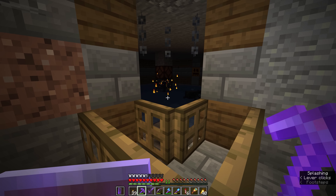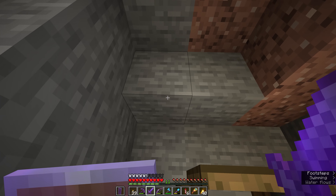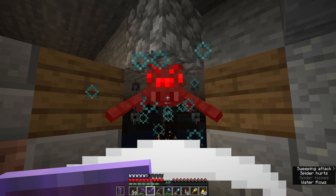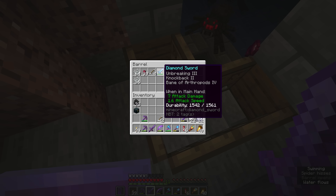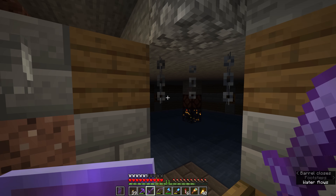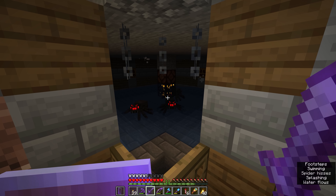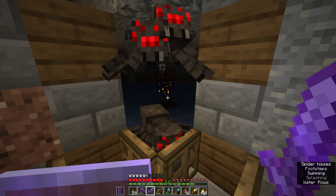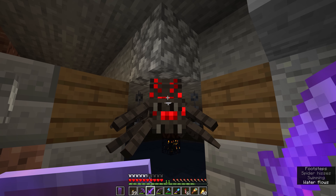Some of the other common approaches include mob spawner farms like the spider spawner, the zombie spawner further down in the world, and the cave spider spawner over at the abandoned mineshaft, which allow us to easily kill mobs for little bursts of XP. But typically these mob spawners rely on the speed of the spawners themselves, which produce mobs every 10 to 40 seconds — honestly not the fastest.